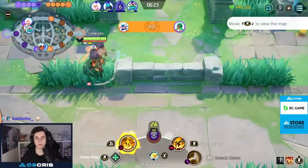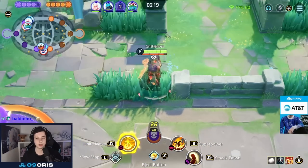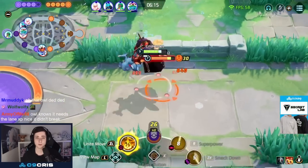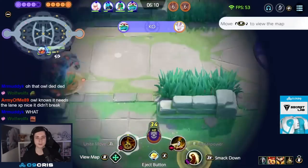My Decidueye went down so I know they're probably coming bot side — I stay in the bush with my muscle gauge filled up. If someone face checks me they're going to take a lot of damage. I look for a Smackdown blindly. Nice Sling Rush combo by him, but my damage is still everything right now. Unite move to get this KO — I was hoping to hit Greninja as well.